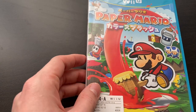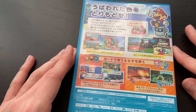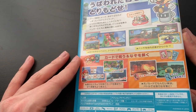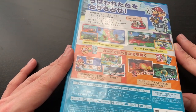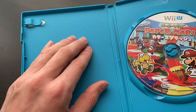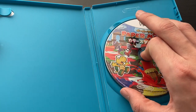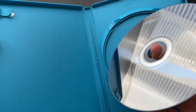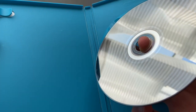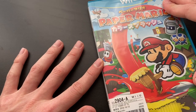Next up we've got Paper Mario Color Splash. I can't remember why I didn't pick this up when I first got the Wii U. No inserts, no anything — but hey, we got the game and it cost $5, so I'm not going to complain. No visible scratches on the disc — great condition disc and great condition box.